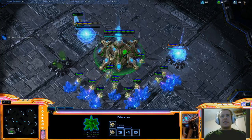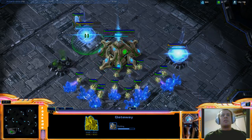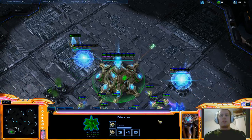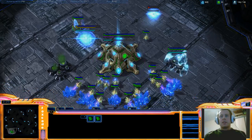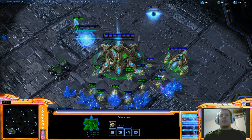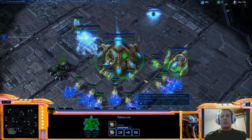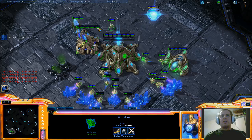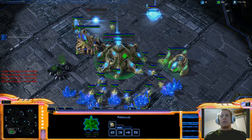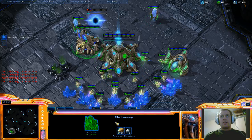On 16 supply we will be building our next pylon. I know you've got chrono-boosts by now, but do not use them - we've used two, that is what you use. Rally a probe out to build that pylon. As soon as the assimilator is complete, instantly put three probes on gas. Queue up another probe once you get to 16. Pull one off the mineral line to build the Cybernetics Core. And now we're going to build a zealot.